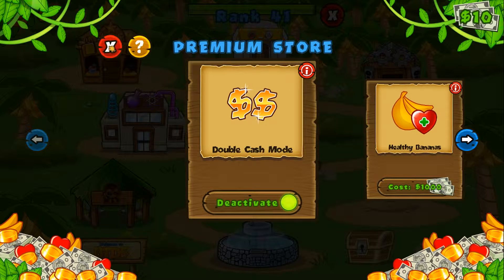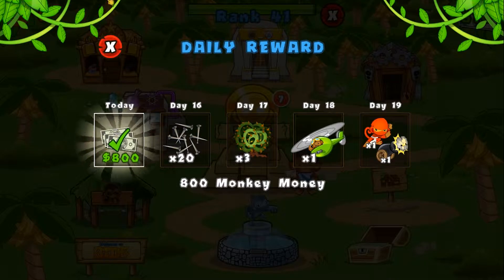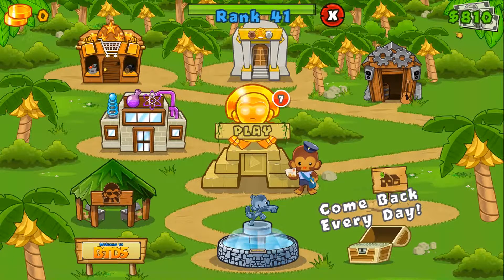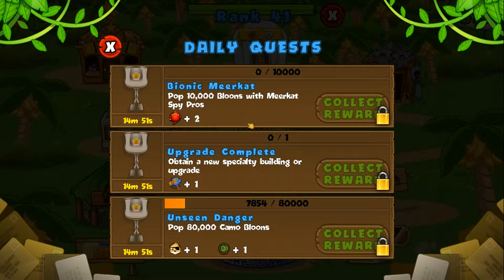Our next goal is to get Healthy Bananas, but let's unlock this chest. Oh, look at that — another $800, so all we need is $190 and we got it, which is pretty sweet.